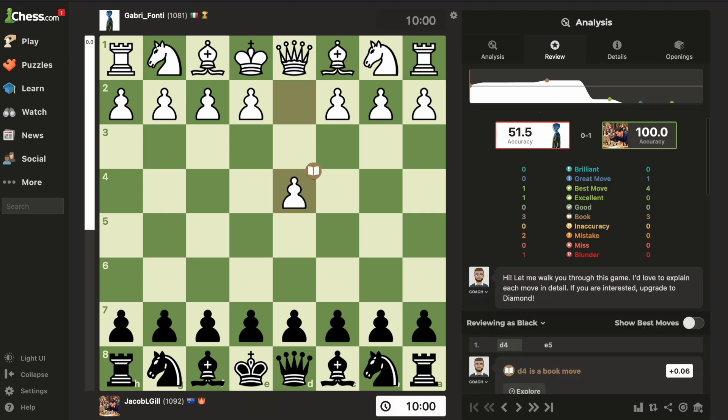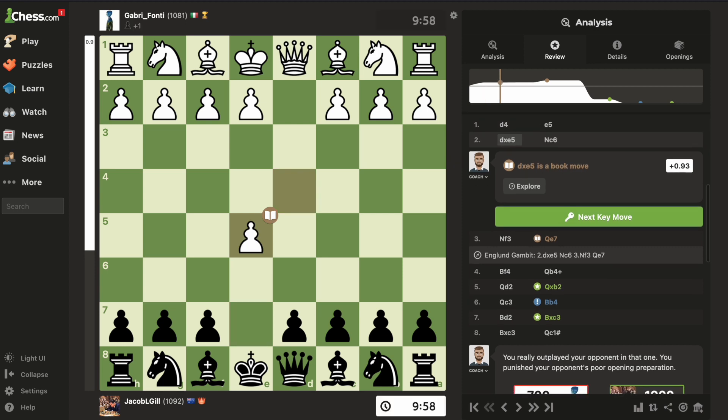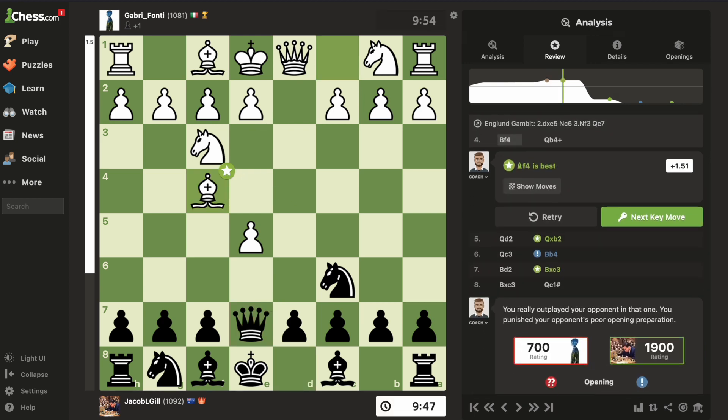My opponent plays d4, and I respond with e5, initiating the Englund Gambit. He accepts, we get knights out on both sides, then the queen comes out attacking the pawn. This is still a book move — the usual way to play the line, adding pressure to this pawn.